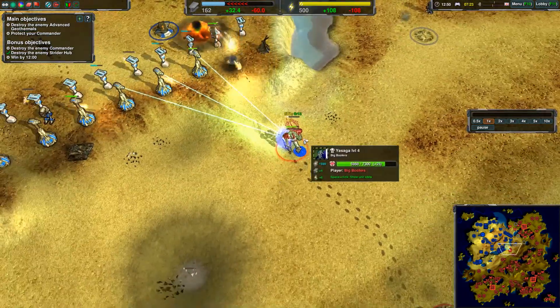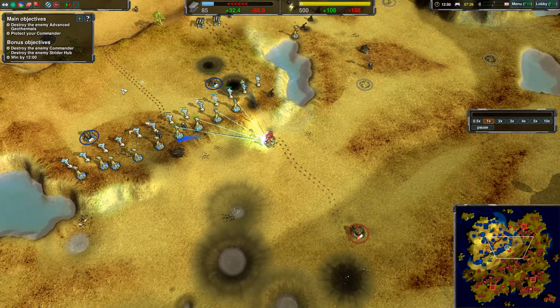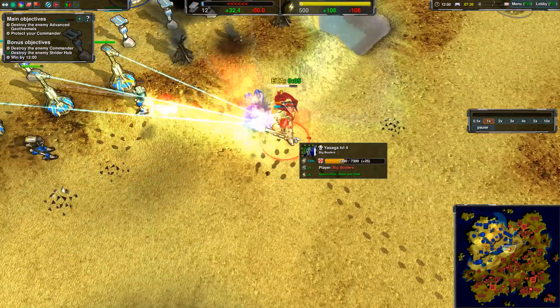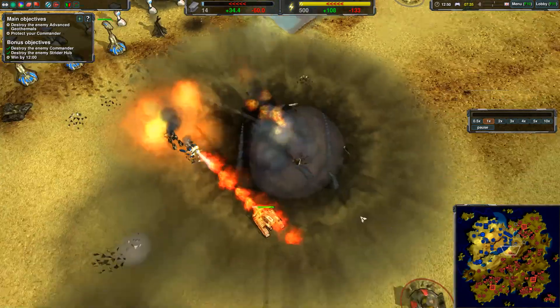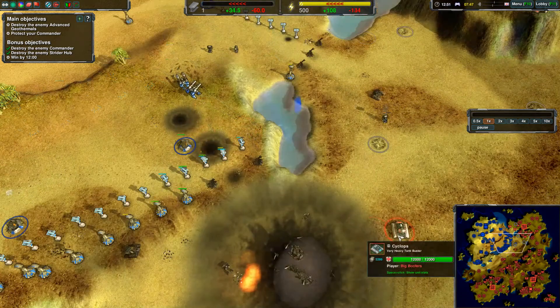Commander is being really dumb here — he's moving up, not sure why. I've got a Scuttle over here, also defenses over here. 3,000 HP — that's in range of one Scuttle. Do I even need it? No, because I have Pyros. He's dead. Destroy enemy commander — bonus objective completed.